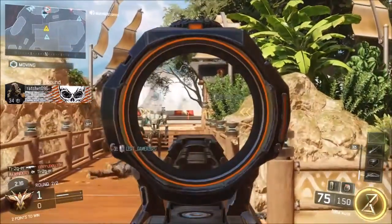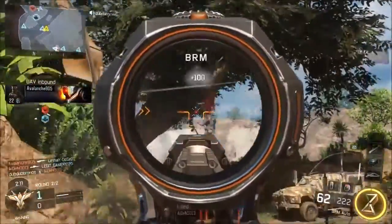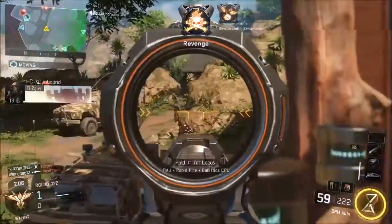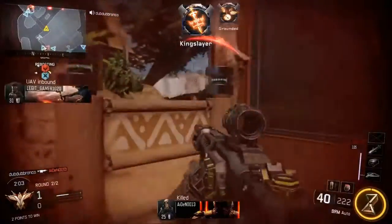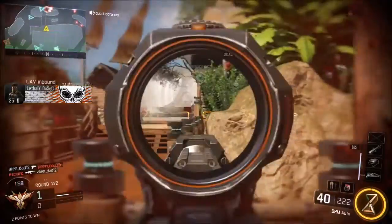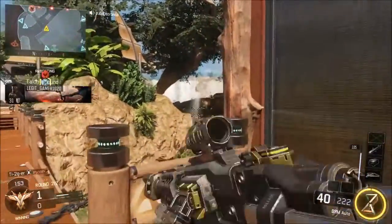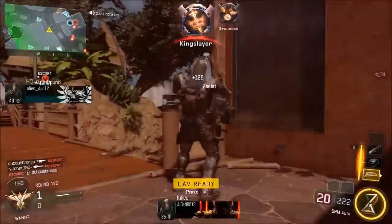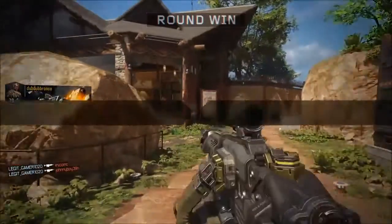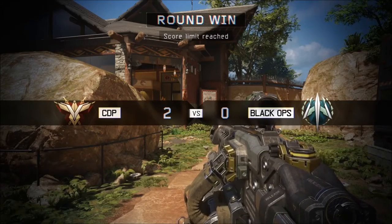I'm using an LMG — you guys might hate that, but it works. The LMGs in this game are decent as usual, but they're not really ideal here. Even on this map, which feels like a longer range map, I think it really calls for short range guns — SMGs, quick assault rifles, that kind of thing. LMGs aren't going to do that hot. That's also why snipers are so bad in this game — they just don't cut it.